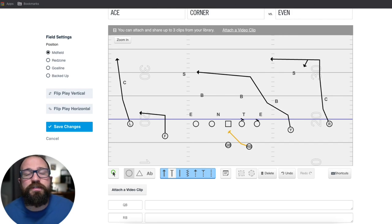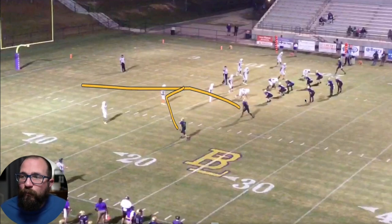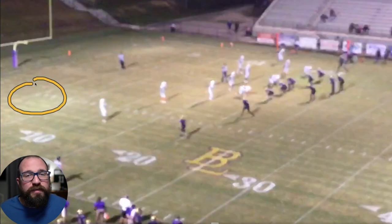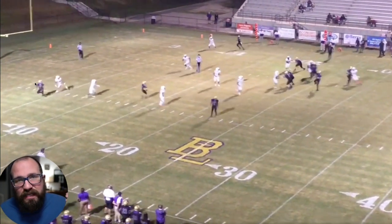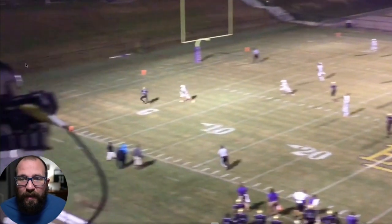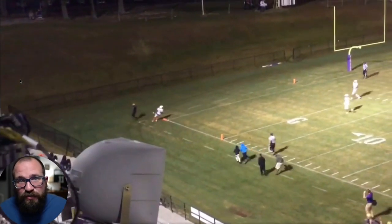Now let's show some cutups of the play in action. Right now we have the corner at blue-green — doesn't matter. I want you to see what happens. We have the corner, the snag, and the flat. Notice how there's nobody back here. The quarterback's thinking free snap — I think I got the corner. He sees it, he throws it. We run to the back pylon, which is exactly what it should be, and that is a great catch right there.